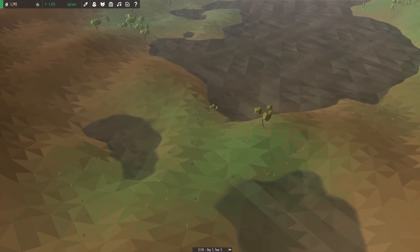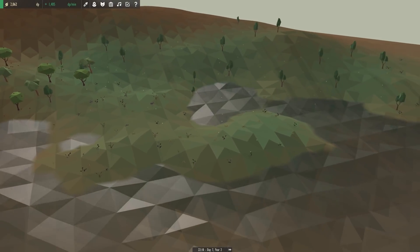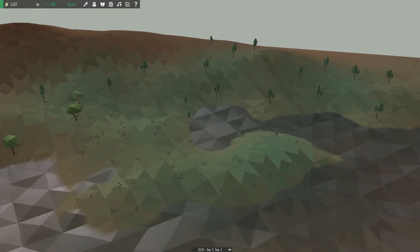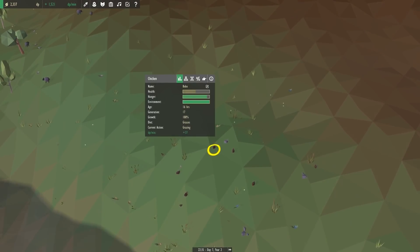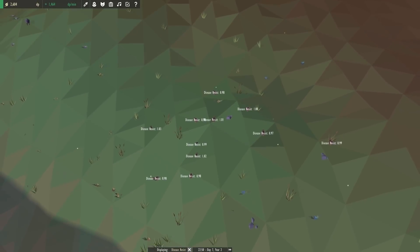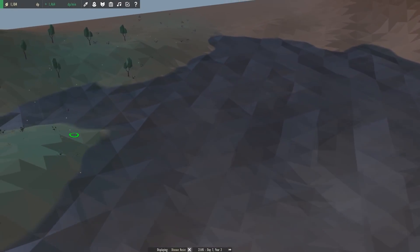Our woodland biome is actually what's over here — it's a slightly more bluish grass. We've been getting this part ready to try and get some chickens over here. The trouble is that this is technically a woodland biome and chickens don't like trees in this game. I'm going to look at which chicken is probably best; I want to look at disease resistance just in case they end up being affected by the trees. I think we're going to bring Onyx over here.